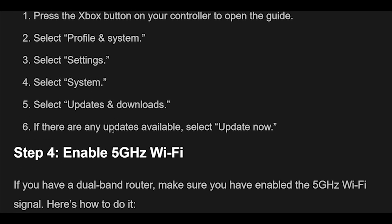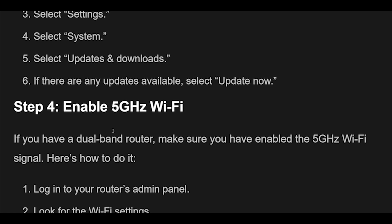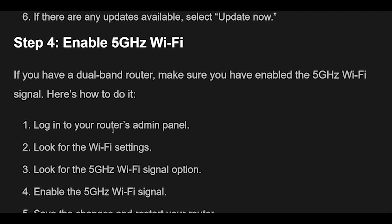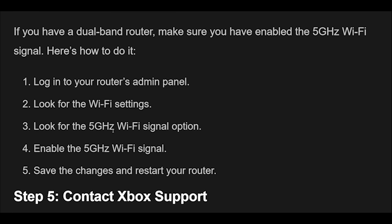Step 4: If you have a dual-band router, make sure you have enabled the 5 GHz Wi-Fi signal. Here's how to do it: Log into your router's admin panel and look for the Wi-Fi settings. Find the 5 GHz Wi-Fi signal option and enable it. Save the changes and restart your router.